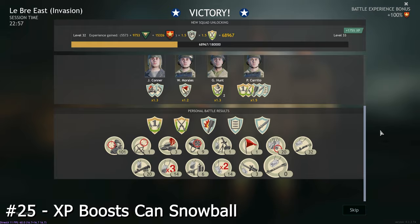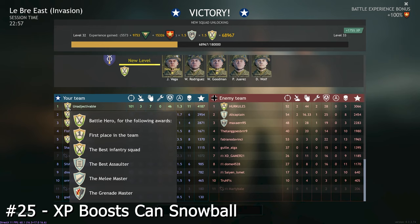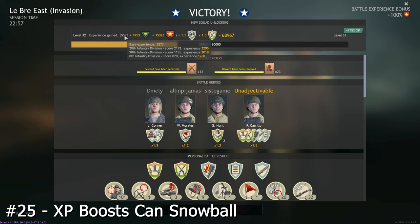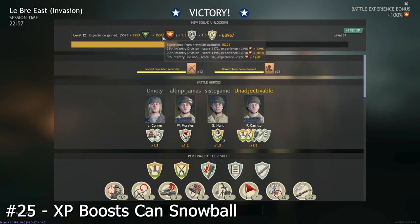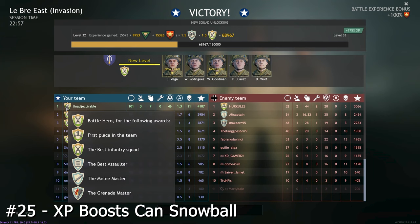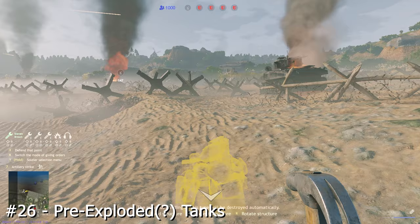All sorts of XP boosts can stack on top of each other to snowball your XP grind. The XP boost from daily login rewards and the battle pass is added immediately on from your base XP gain, and the 2x XP boost from premium stacks on top of the base XP gain and the XP boost together. This all in turn is multiplied by the 1.5x bonus for winning the game, and once again in turn is multiplied by your battle hero achievements, which arise from being the best in something or other. For more than two battle hero achievements you get a 1.5x boost, but for one you get a 1.2x boost. Without all of these, I would only have gained 5,573 XP points instead of a whopping 68,967.